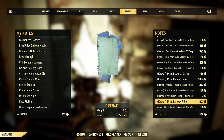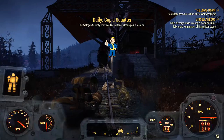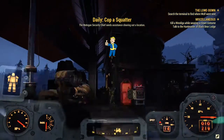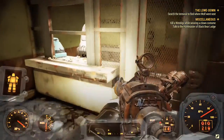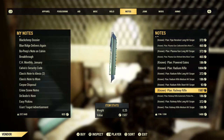Besides him, you can also buy it from Vatoga Station. Whenever you fast travel there, you want to enter the station itself. Inside, the Vatoga Vendor Bot is also selling a copy of this weapon's plan.